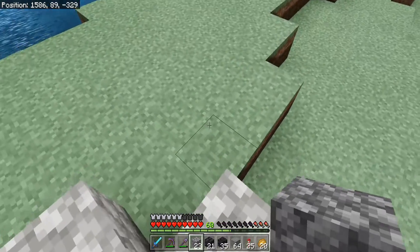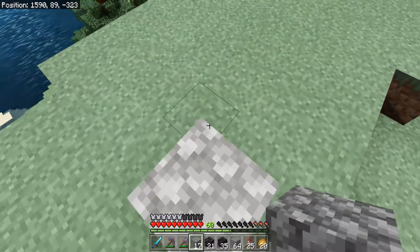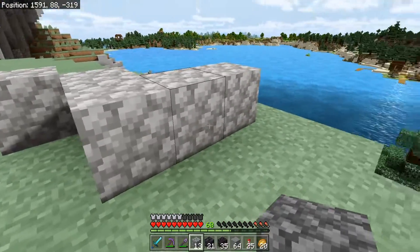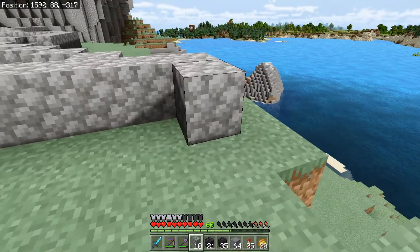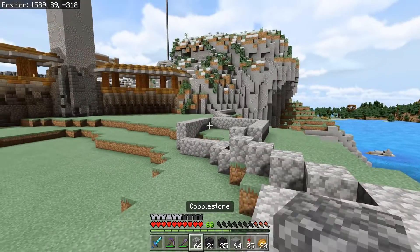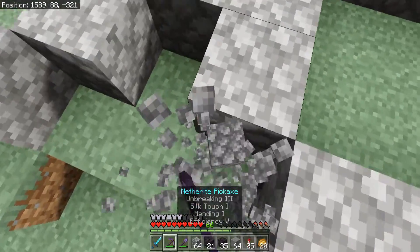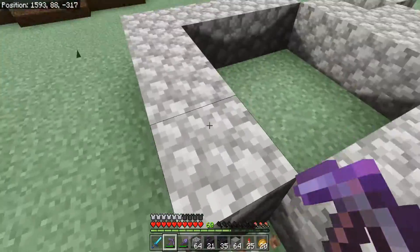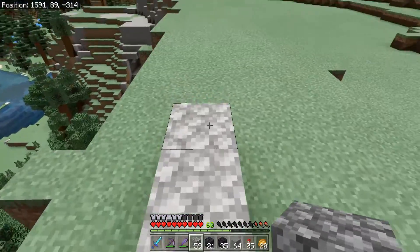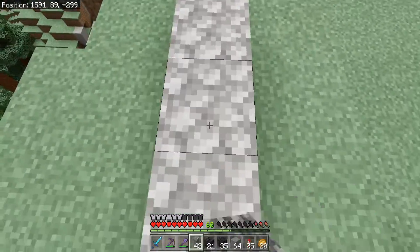Coming out from the tower we'll do a little diagonal, over to maybe right here, and do a smaller tower. We want it to be about a seven-block tower with the corners, or a three-block tower with the corners out. Taking the corners out gives a more interesting, slightly rounded appearance. Then here we just go straight across to the end of the straightaway. I think that should look really nice.